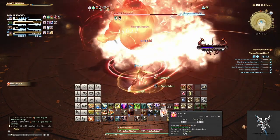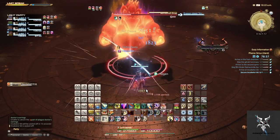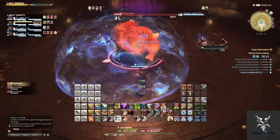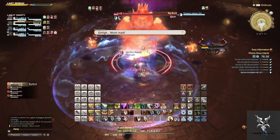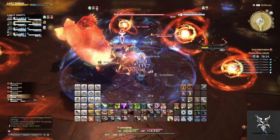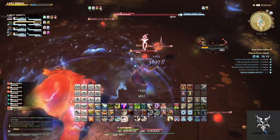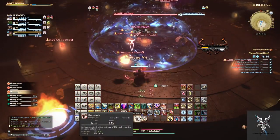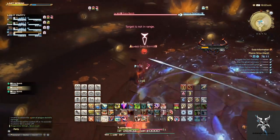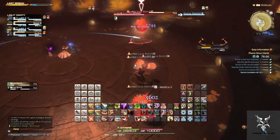When he casts Bombshell Drop, several adds will come into the fight that need to be focused down. The Grey Bombs are caster-type units that will stay in location and cast Fire. They continuously grow as time passes, making them more and more dangerous until eventually they explode, so they are a higher priority than the other adds.